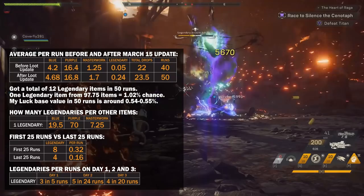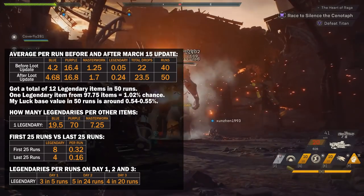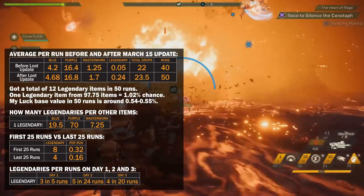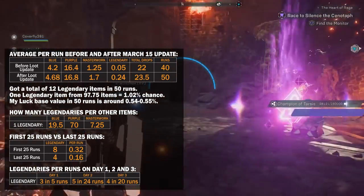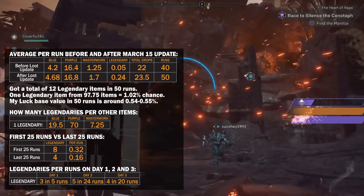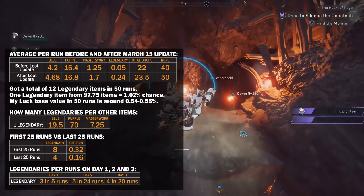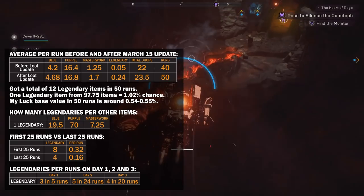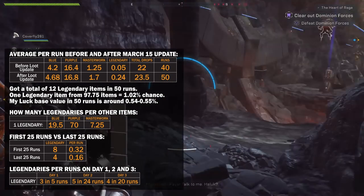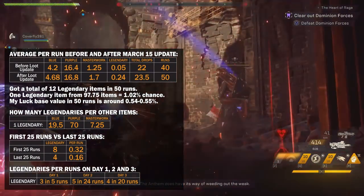What I also find important is that my first 25 runs are completely different compared to my last 25 runs. I got twice as many legendary items in my first 25 runs — 8 compared to 4 in my last 25 runs. The question is whether I was too lucky at first and now I'm unlucky, or if devs tweaked base luck values down recently without telling us. I will have answers only after my next 50 runs. Also worth noting: the first day after the update I got 9 legendary items and my friend got 1, same amount of time played and same activities. The next day I got 5 and he got 12. The amount of legendary items evened out for us eventually.